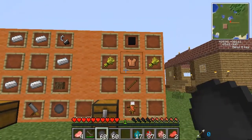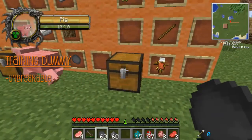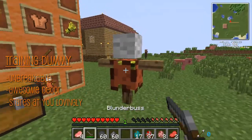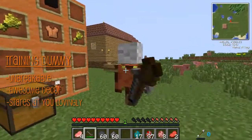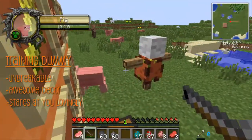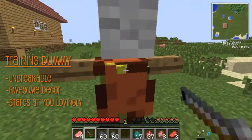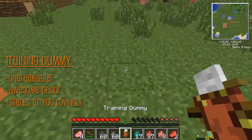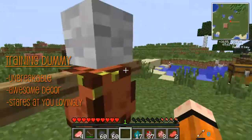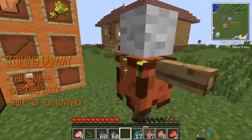Last but not least, we have the training dummy. It's unbreakable. It's very awesome that he added this. It's not a weapon, but still pretty cool nonetheless. You can just smack it and stuff — it will never break. It's just here for show, I guess. Look, he tilts when you smack it — that's cool. So you can't pick it up if you right-click it. Just punch it around and practice your fist. Unarmed went up by one!